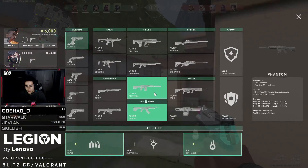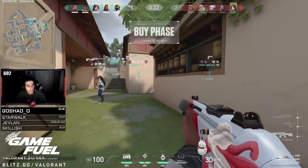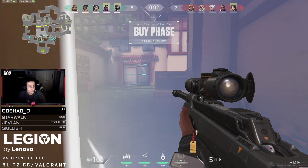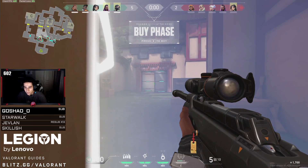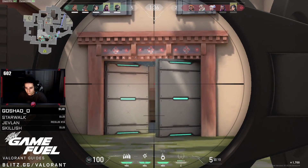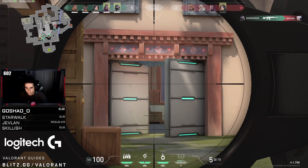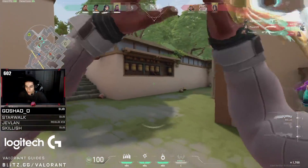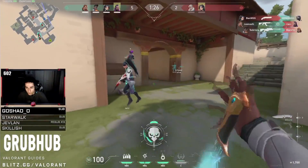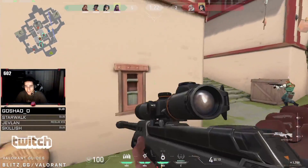We are going to start on round 8 of this game. Subroza and his team are on the attacking side of Haven. In the previous rounds they were able to secure a nice 5-2 lead. He starts with an operator watching Garage, with the goal of getting a pick so teammates can take a bombsite easier. This seems like a good plan until he hears an ultimate orb being picked up, and he quickly realizes the enemies have pushed up C long and goes to contest them. Normally peeking like that is dangerous, but he communicates it with his team so they are there with him when he peeks, meaning they can trade the kill if he dies.